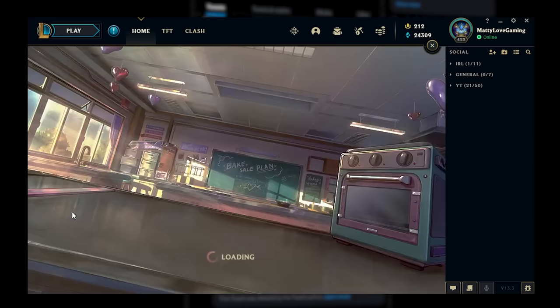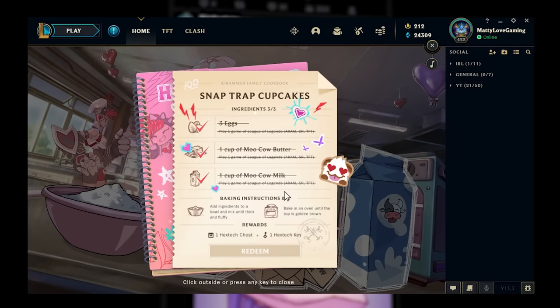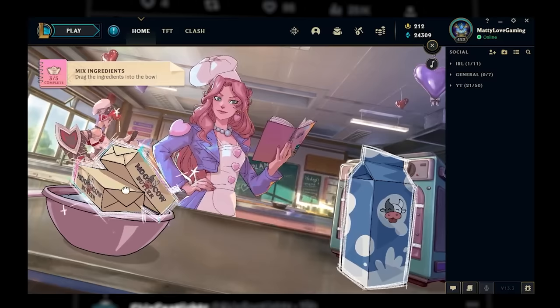The new cupcake event seems to be bugged at the moment. Normally missions, events, and new skins go live at the same time for everyone on all servers, and this is the first time I can remember that this hasn't happened. It should be live for everyone soon, and I'll quickly show you how to complete the final mission to unlock the free chest.